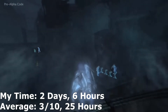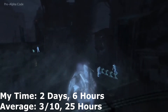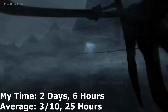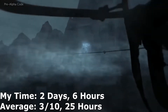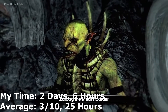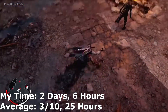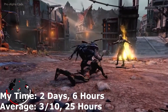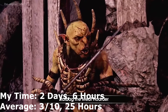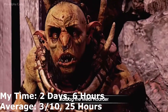For Shadow of Mordor, it took me roughly two days and six hours — about 25 hours for the average person, so a 3 out of 10. The hardest trophy is probably freeing a certain number of prisoners on the back of one of the orc mounts — it's basically all RNG and you have to do it in under three to five minutes. That one will take a few tries, but otherwise the game is pretty easy. You can command your own orc army and do all sorts of things.